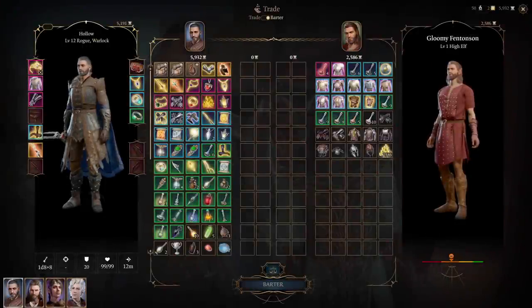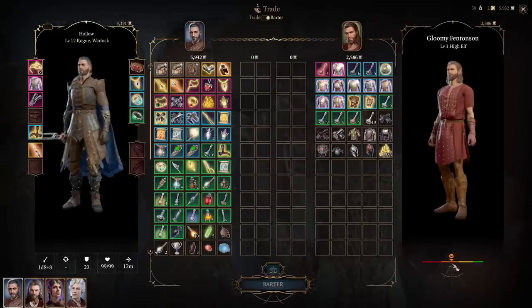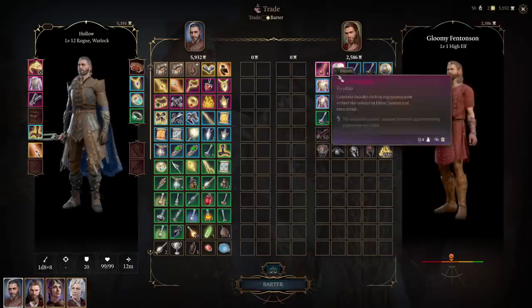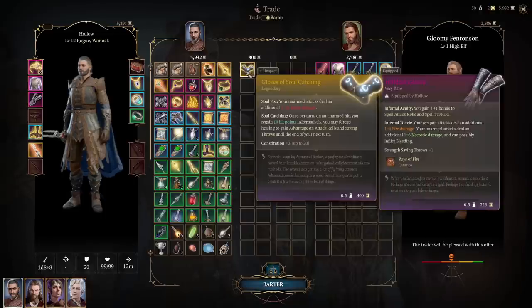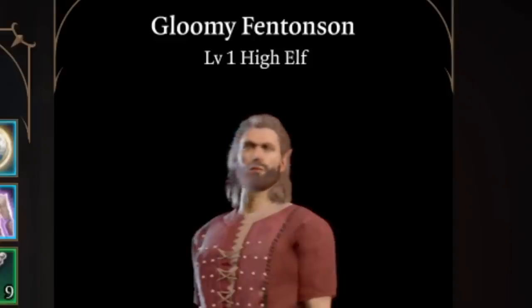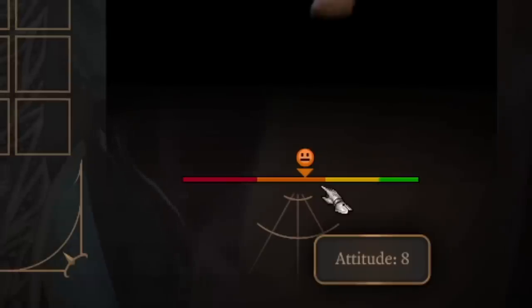Moving on, here's a tip from the comments from Droid Rage Psycho about increasing your attitude with a vendor. Briefly: you can improve your attitude with vendors, meaning when you sell stuff to them they give you more gold, or they'll sell their stuff to you for less. To make them like you, you can literally just give them stuff. For example, in the barter tab I can give this legendary pair of gloves away for free — the trader will be pleased. He's happy and his attitude increases by eight.